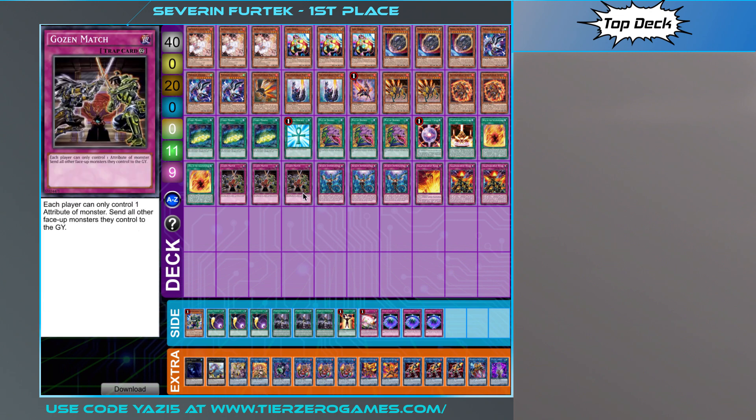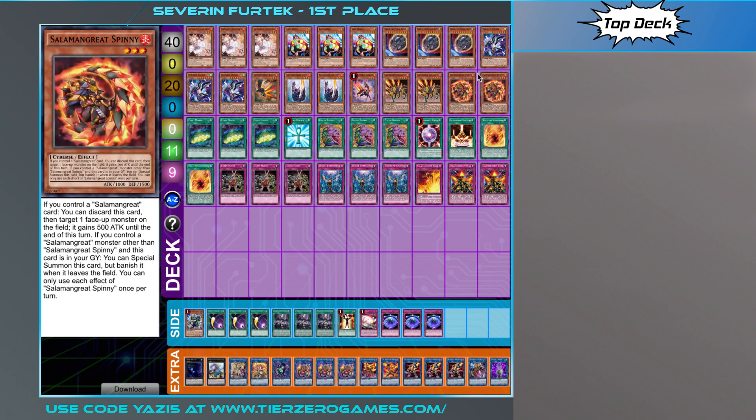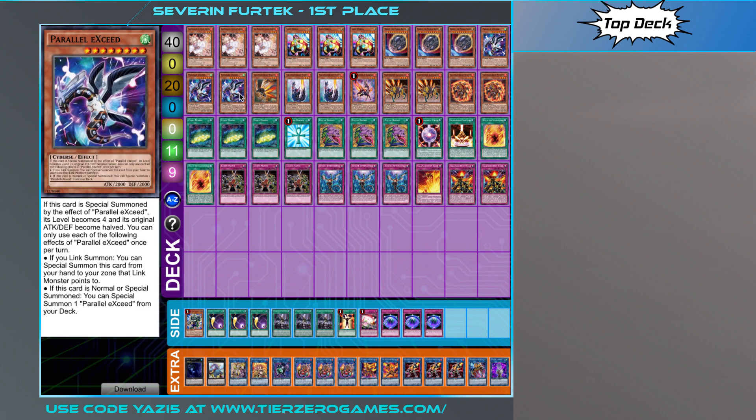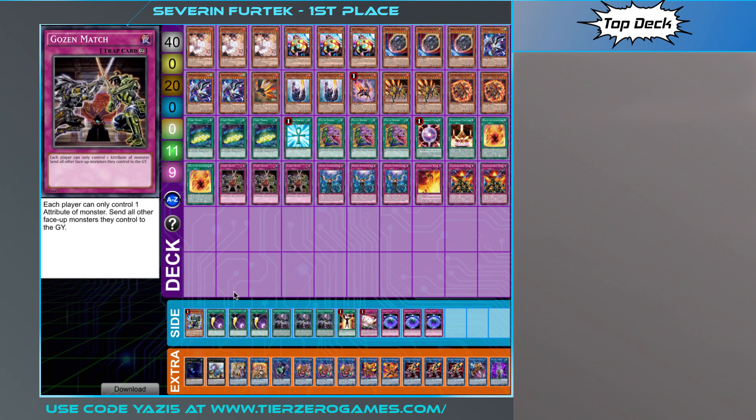You can always just bring back your Foxy if you have to deal with it. The Parallel Exceed in here gives you the Rank 4 option. Interestingly, they haven't decided to play Gravedigger's Trap Hole with the Rafflesia — they've just gone for the Exceed on its own. So the list may be a bit susceptible to Nibiru, but you have so many disruptions even if your combo gets broken that it's probably fine.